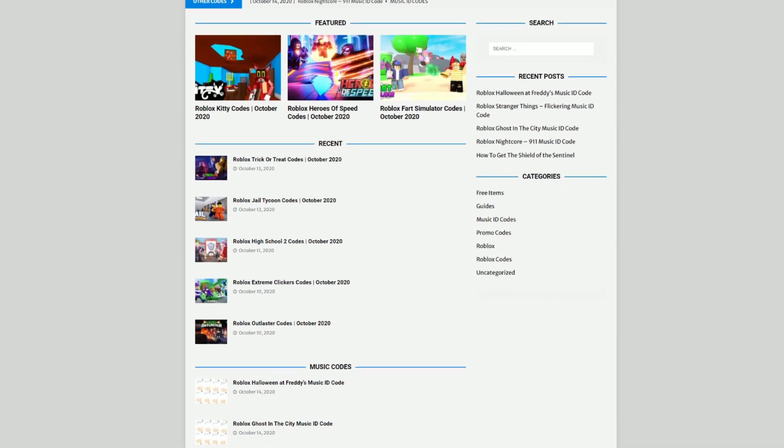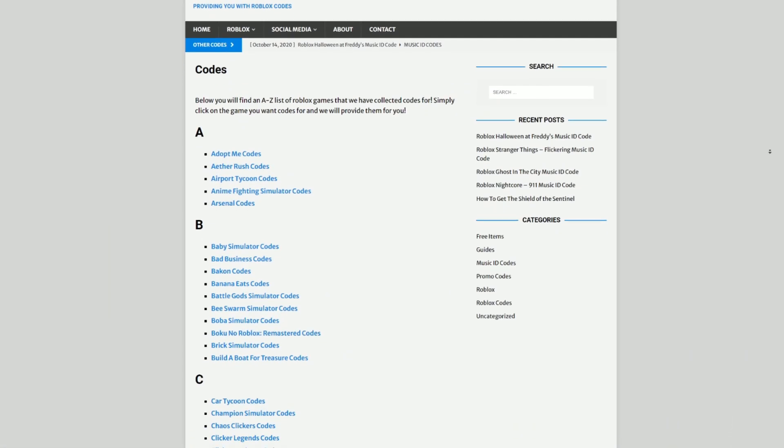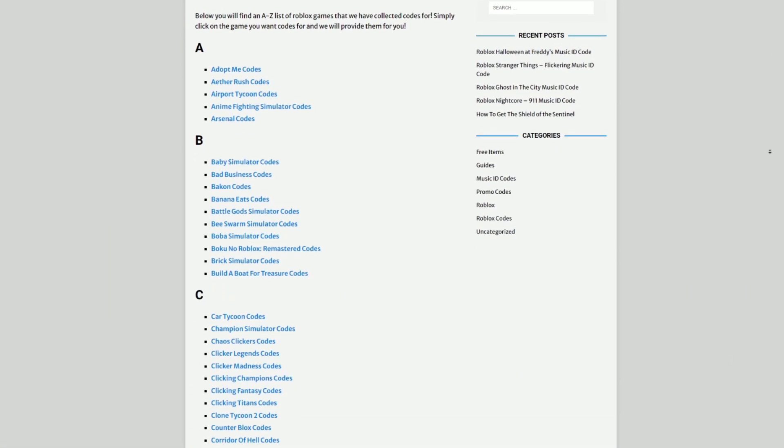Are you tired of watching YouTube videos just to find Roblox codes? I've got a solution: rblxcodes.com. On the website you can find game codes, music codes, and guides — tons of stuff to check out. We cover codes for over 1,000 Roblox games, so if you need a code for a game, it'll be there.